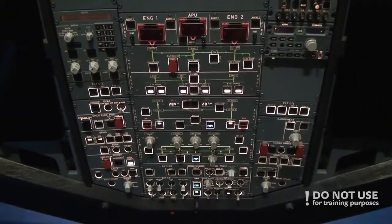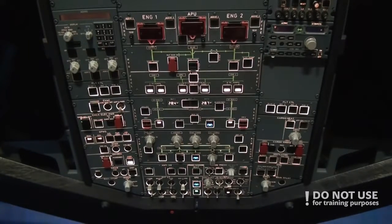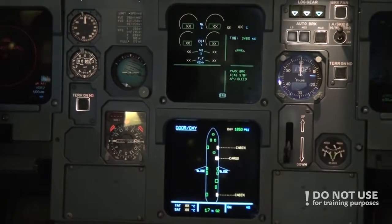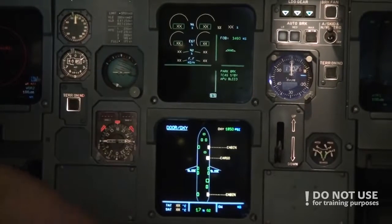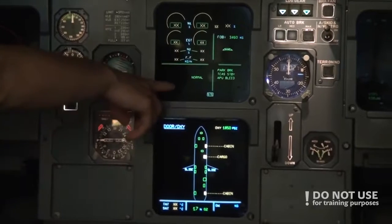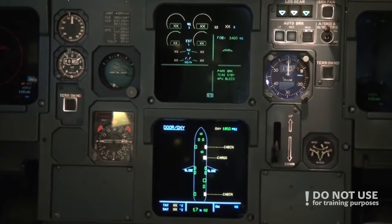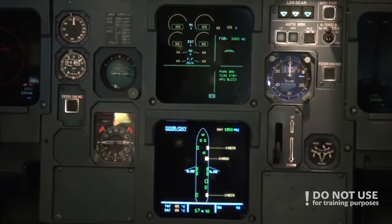Then we check the electrical panel — there should be no white lights except the amber lights on generators. After the air conditioning and electrical panels, we go back to the ECAM. Press recall for three seconds. See that it's written 'normal.' If there would be any messages left from the previous flight — any errors, anything wrong with equipment — it would show. So we know everything was good on the previous flight as well.